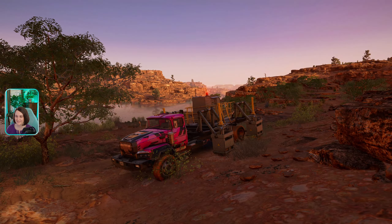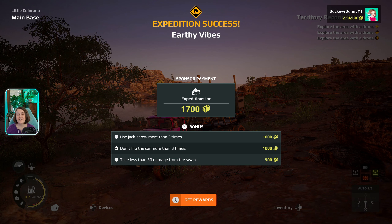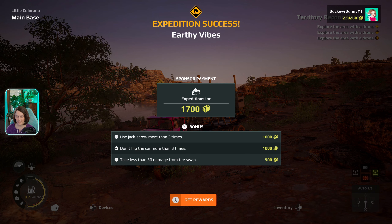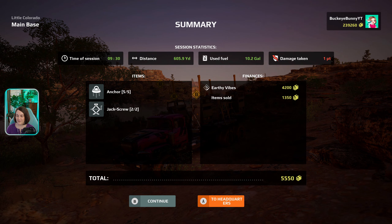Here we go. That was it? Nice. We did not use our jack screws or anchors, so let's look at all of our bonuses. Use the jack screw more than three times — wait, what? I didn't do that. Don't flip the vehicle. And we got another bonus for less than 50 damage from a tire swap — I don't really get that, but we're going to take it. We're going to get our rewards: 55, 50. And we still have our anchors and jack screws, so we are going to press continue.